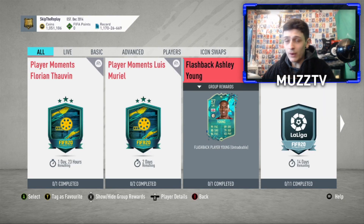Yes lads, welcome back to a brand new video. EA just released his Flashback Ashley Young, and it's a bit of a random card, not going to lie. Left mid, English from the Serie A, so it's good for hybrids. Good for a little change-up. Seems like a kind of fun card as well.